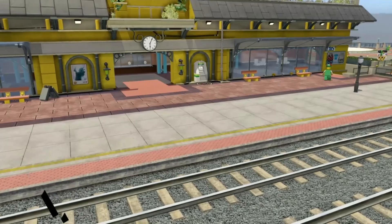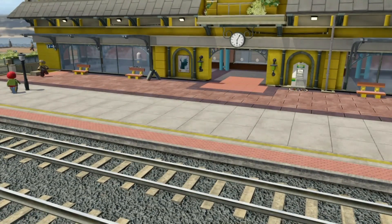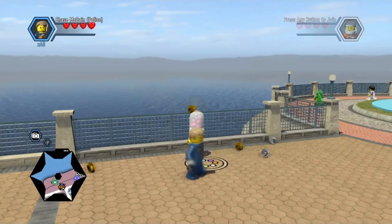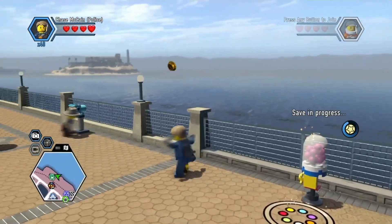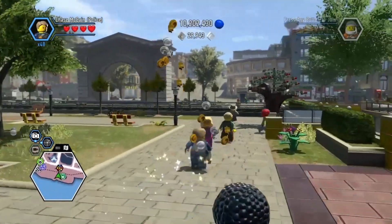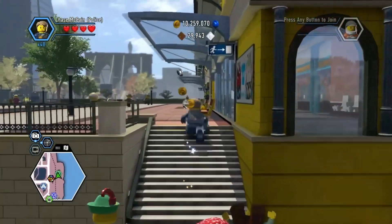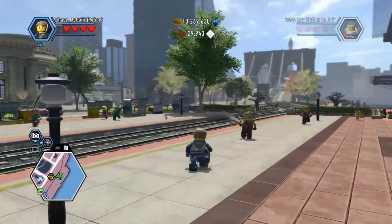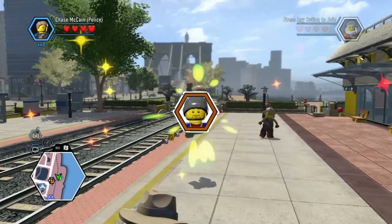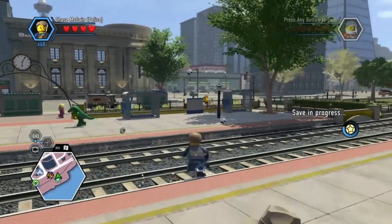Not for that last gumball machine. Oh, don't tell me that was it. What's going on? Something was supposed to happen. Oh — another character token. What did we get? Street Racer. Okay, not bad.